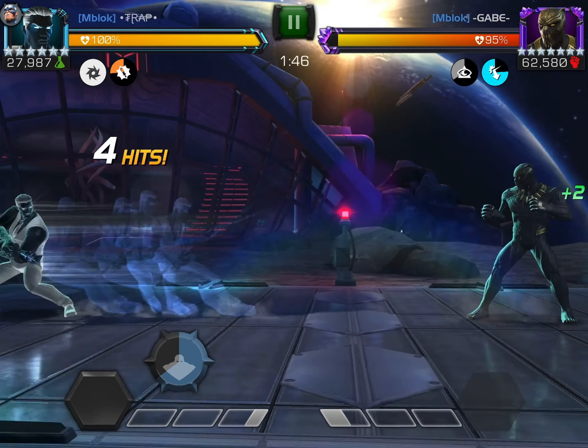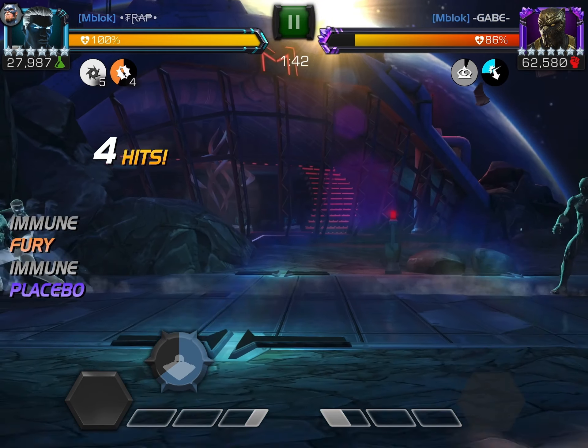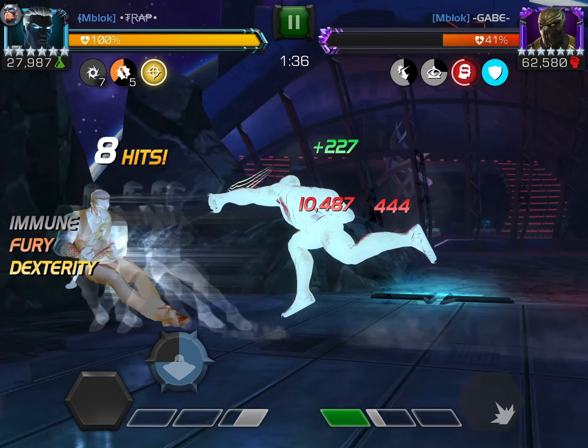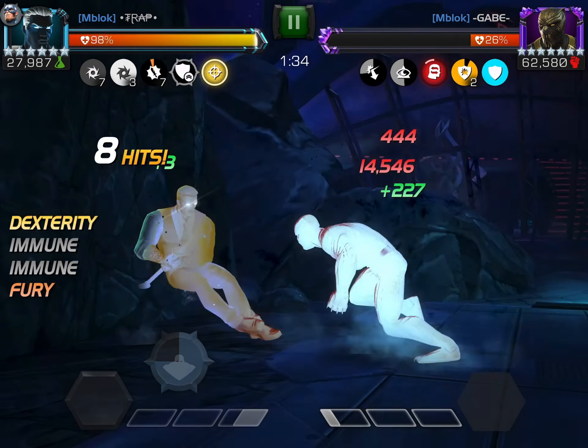Since we can keep on gaining that Precision, we keep getting passive fury buffs — because Science attackers gain a passive fury whenever they are immune to nullify. To put it simply: when you dex you gain a passive fury with Mr. Negative, and that is why he's so strong this meta.